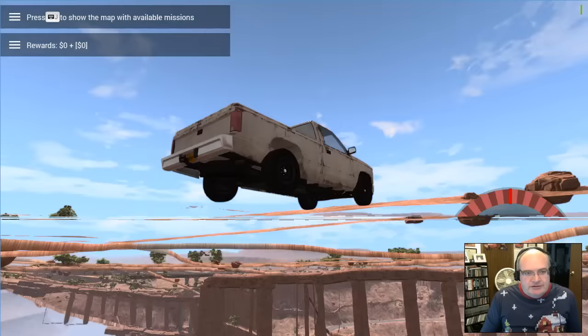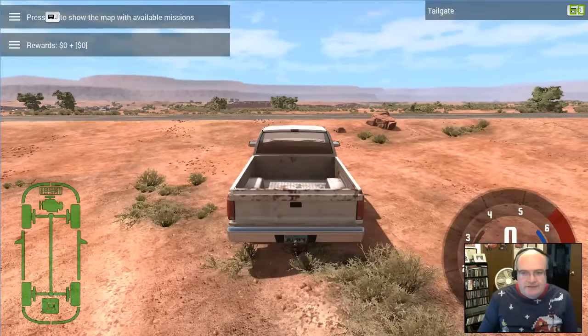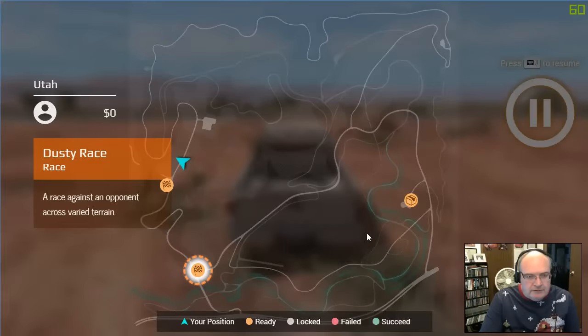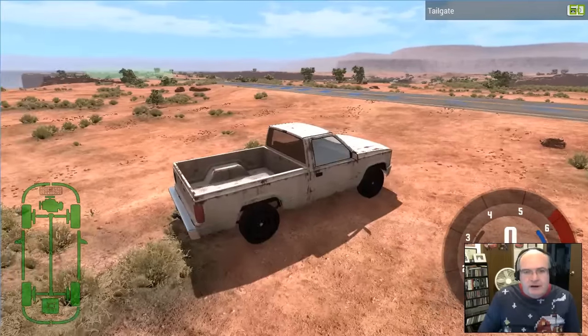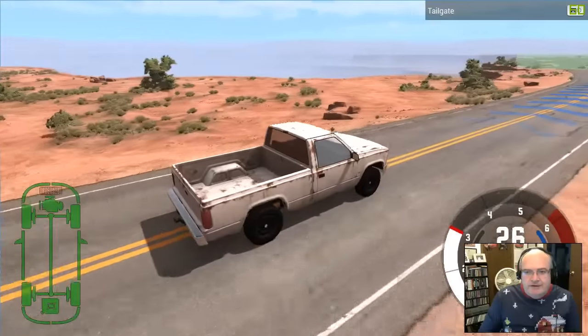Press J to show the map with available missions. There's a dusty race — race against an opponent across varied terrain. Parts run delivery — help deliver parts to a location for a friend. There are arrows on the road pointing the direction to your mission. This is cool.